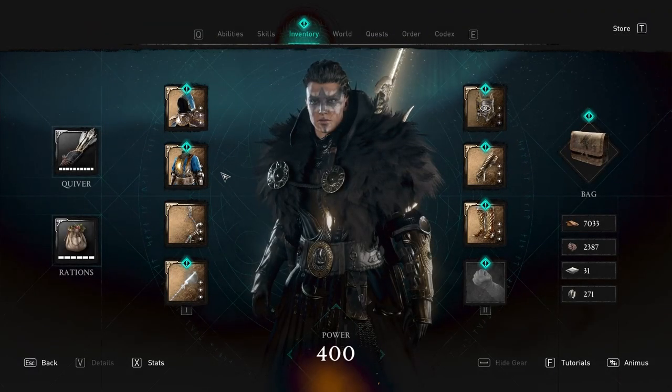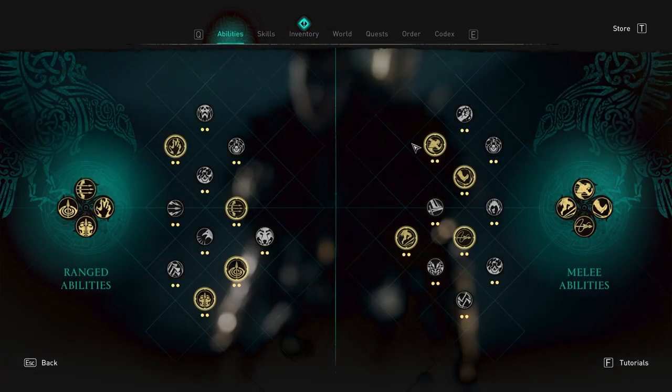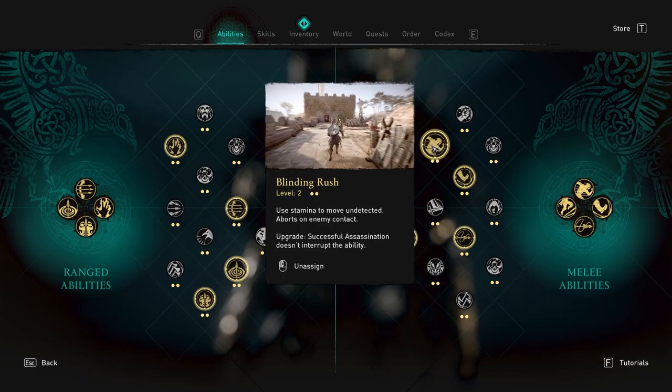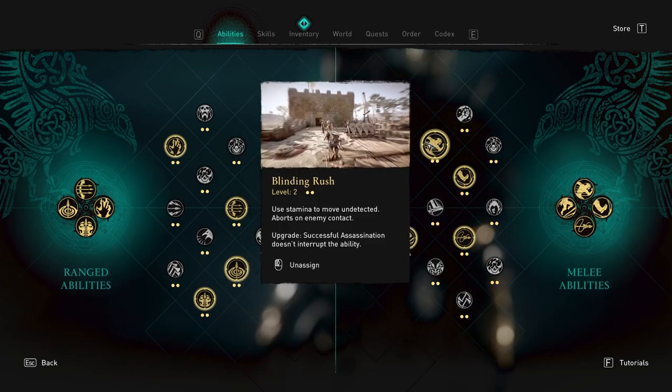Let me show you which ability we're using. Go to your inventory screen, then abilities at the top. This is a melee ability called Blinding Rush. You only need level one — you don't need level two. You just need this ability on your hotbar.